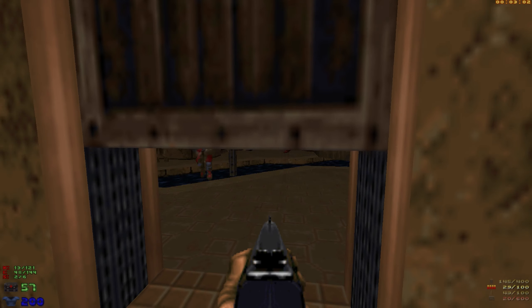Speaking of secrets — always check the bookcases. This just leads back out to the front door. Oh, that was a cyberdemon. It's a rocket launcher shrine. And a cacodemon. The stairs — called it! That's a nice little shortcut. This is giving me a seaside pirate cove kind of vibe. This is a cool little map so far.